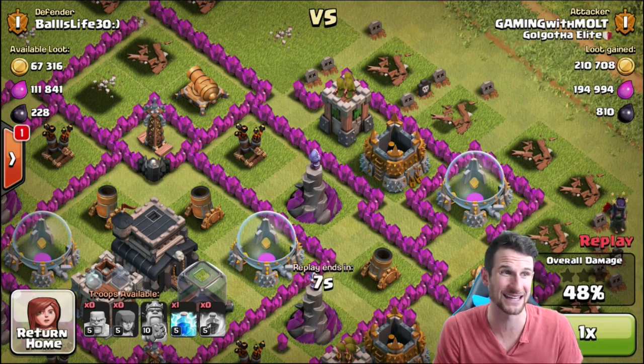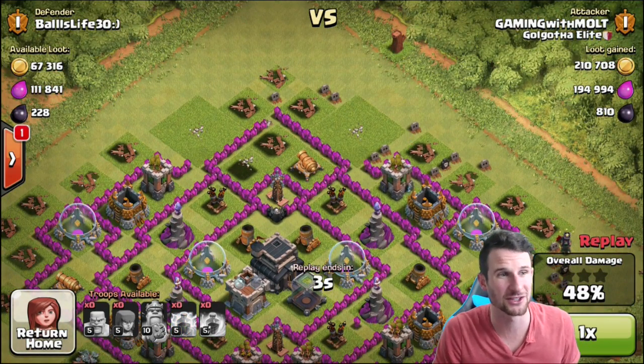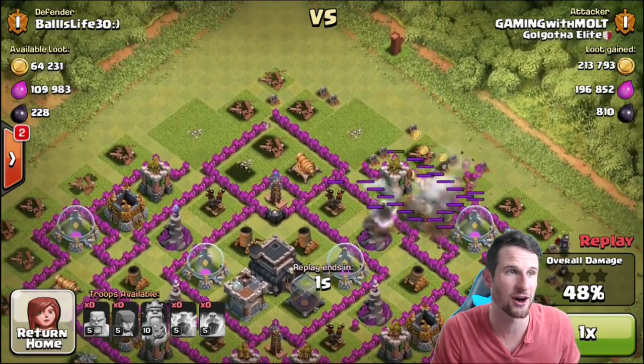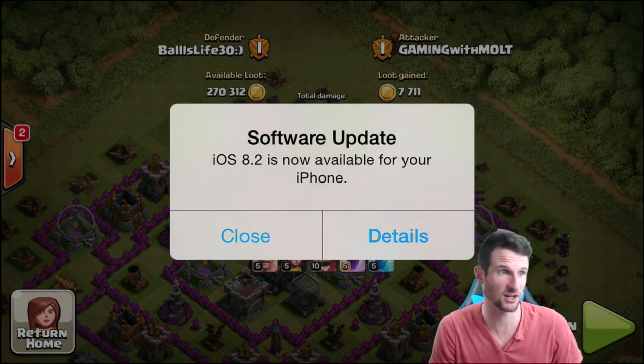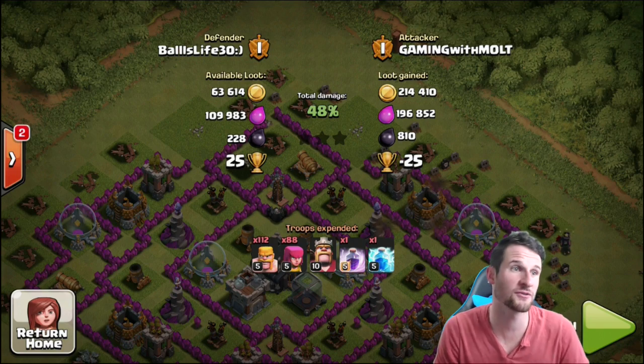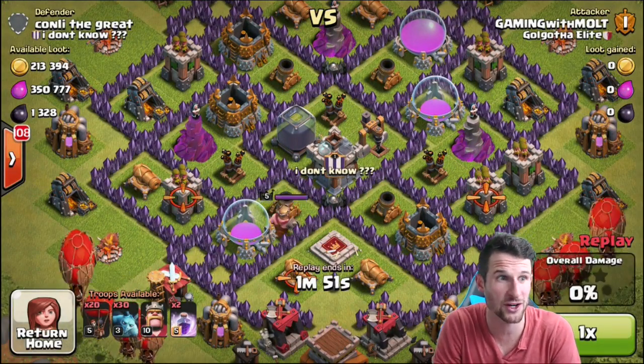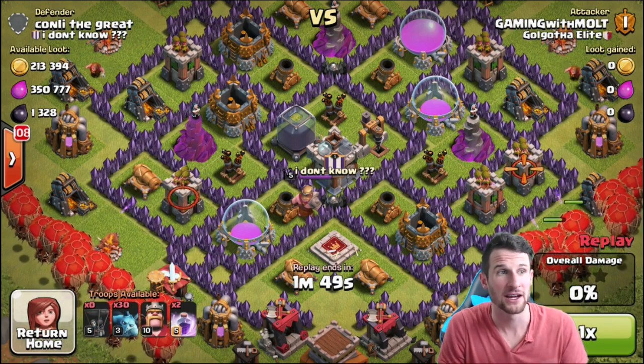Watch this fail right here — I wasn't sure if my lightning spell could take out both of those buildings. I saw a bunch of gravestones and didn't know how low the health was. My software isn't up to date — that was scary! But we got 214,000 gold, 96,000 elixir, and almost 900 dark elixir, which is not bad at all.